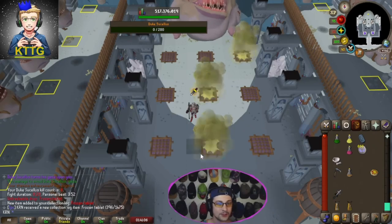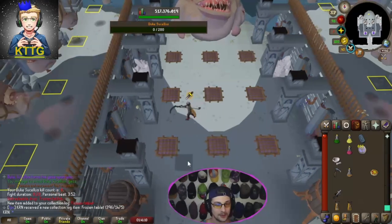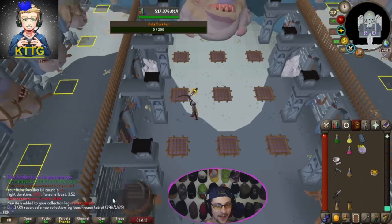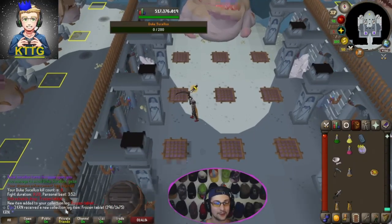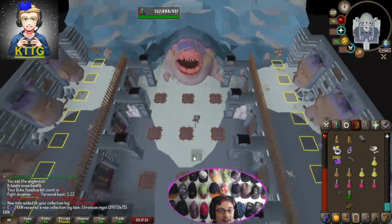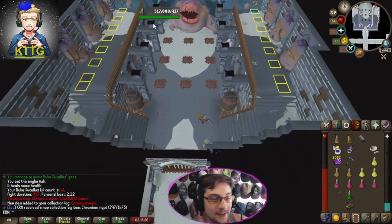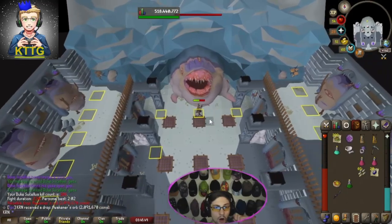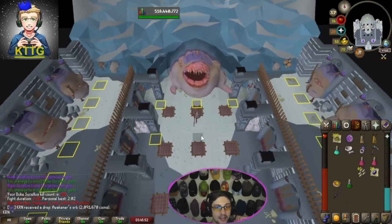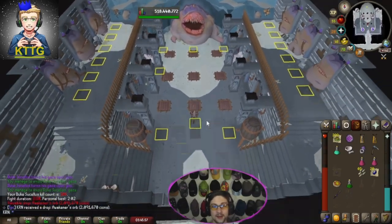Insane — we get our first unique from Duke at 8kc! I don't know why I wasn't recording there, my bad. But 8kc and we get our first unique: the frozen tablet from Duke — let's go! That's our third unique, chromium ingot, and we're going to keep going. Our second awakener's orb at 106kc — we will take it, let's go!